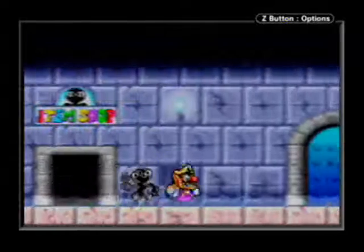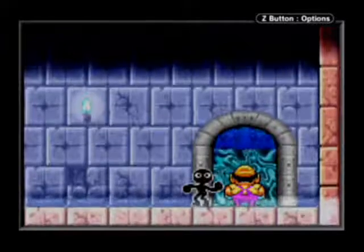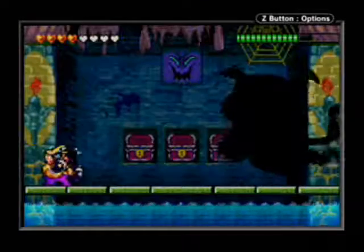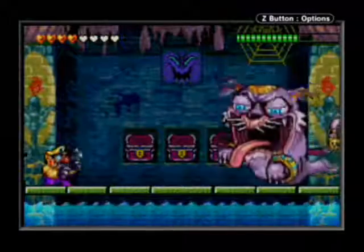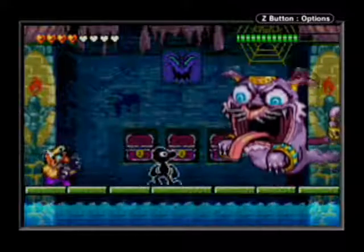If you want to beat this boss without items and without losing treasure on Super Hard, you need near-perfect precision. There's almost no leeway, because if you miss a cycle, you just don't get all the treasure. So you're going to want to use some kind of item.